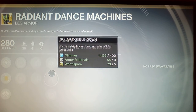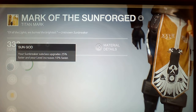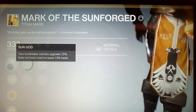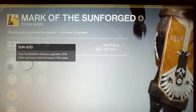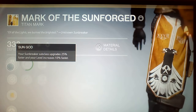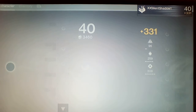Since I got my new mark I'll probably go for solar. So with my Sunbreaker subclass it progresses 25% faster and your level increases 10% faster - that's pretty good. They should have released this earlier because it would have helped a lot. You'd have to be at least level 20-25 to use Night Stalker, Sunbreaker, or Stormcaller.